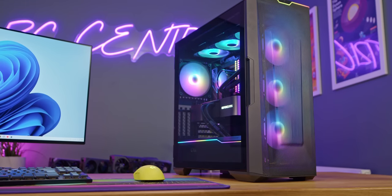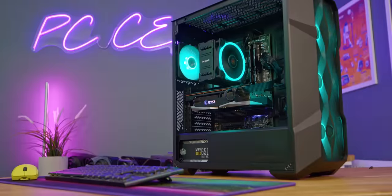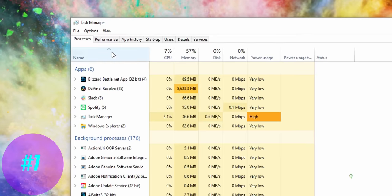Let's get started with the big one. The single most important tip that I bet half of you don't even know is hidden within the task manager. First, press Ctrl, Shift, and Escape on your keyboard all at the same time to bring up the task manager — crucial if you're already in a game.